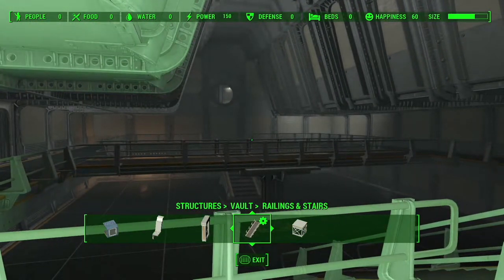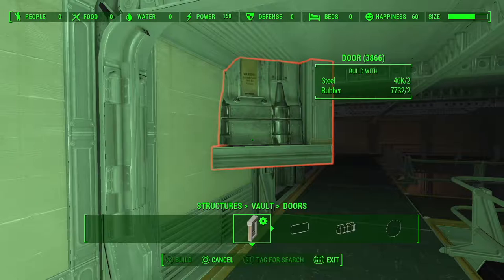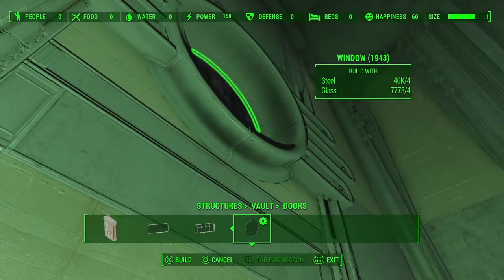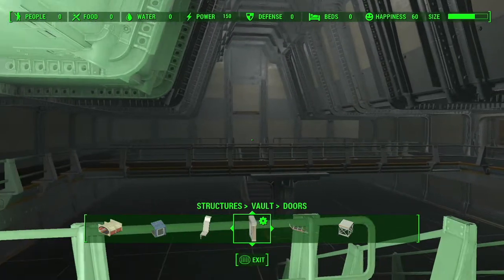There's one last thing: fill in the door here and put the glass in the overseer's window. Make sure you do it before you build the overseer's room — if you build the room first and then try to put in the glass, it won't let you. It's just a bug.